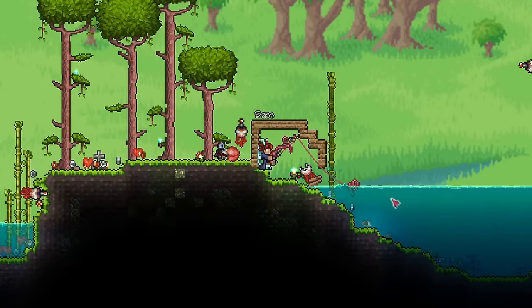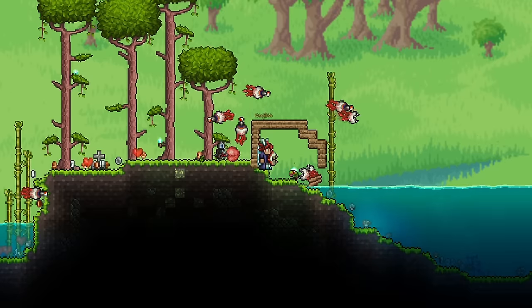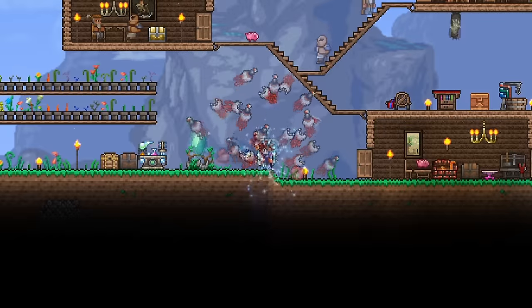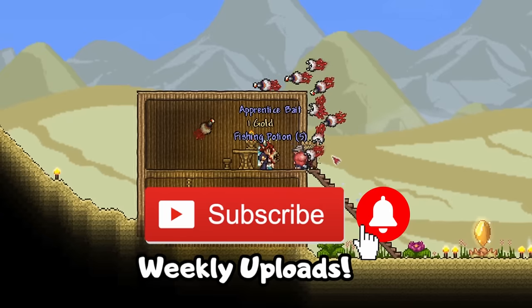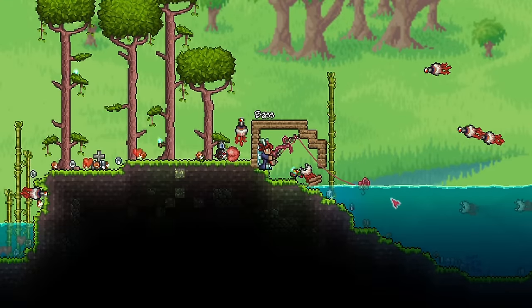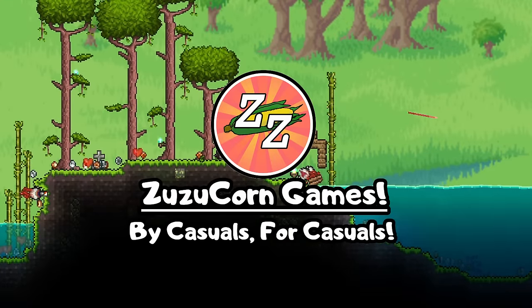With that done, we are pretty comfortable in hard mode now. Next time, we can take down the remaining 2 mechanical bosses and start preparing for Plantera. Summoners are beginning to get even stronger now, and we will be pretty strong as hard mode progresses. So make sure you subscribe and hit the bell icon too, so you won't miss the next episode of our summoner progression guide. This has been Zuzucorn Games — have a nice day, and have a great week ahead. Bye bye!